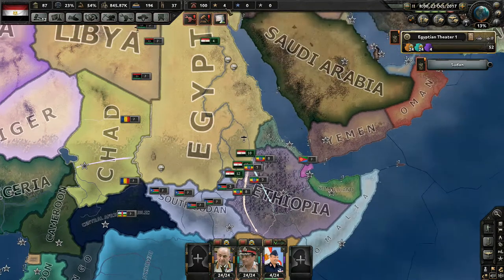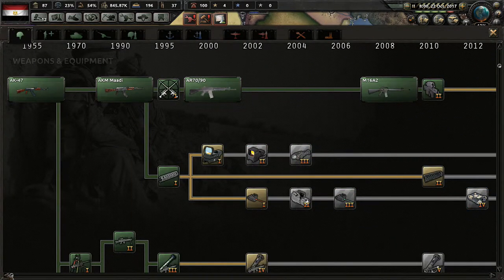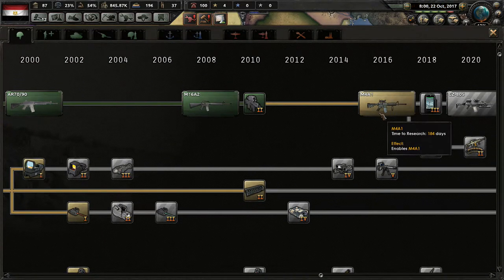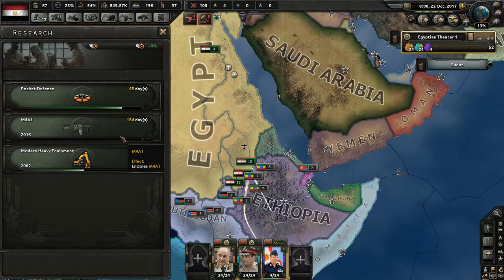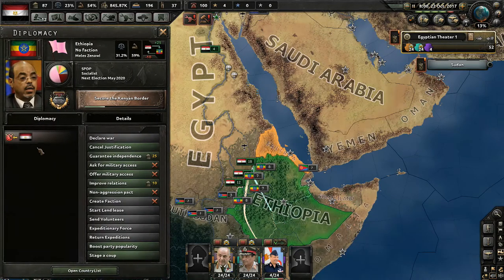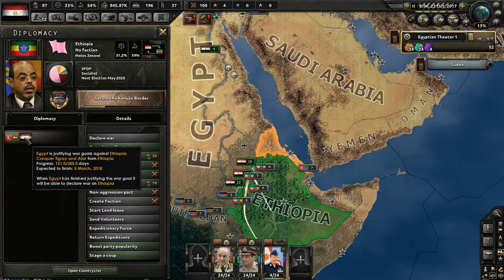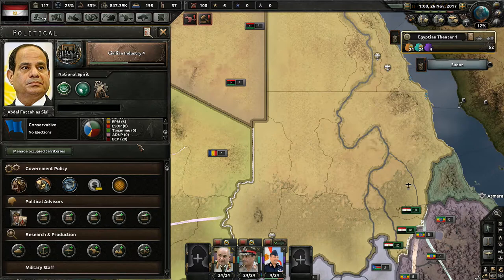Airburst Weapons 2 is finished. Let's go into our research and do some more research on infantry design. I think we're going to jump straight to the M4A1 — boom, awesome. That'll definitely really help out in our upcoming wars. I don't think we'll be able to use it against Ethiopia since it's going to take 184 days, and our justification only has about 130 days left.